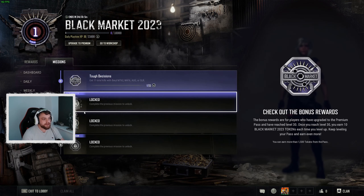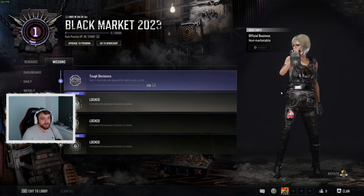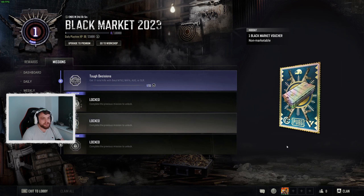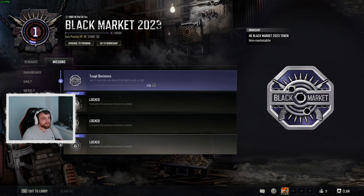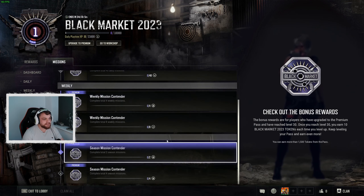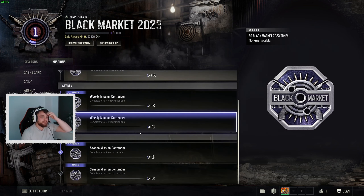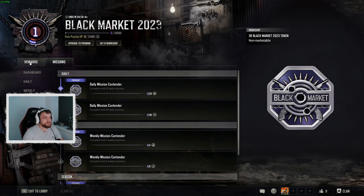As usual you've got season missions where you can get an emote — this isn't half bad, actually. You get some more of the Black Market vouchers and then of course more stuff. Achievement missions for dailies, weeklies, and seasons — obviously there's eight weeks, that's why it's only an eight-week one. You get 30 for each of these, which tops things up.